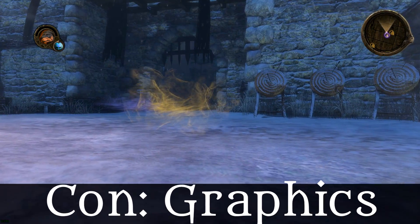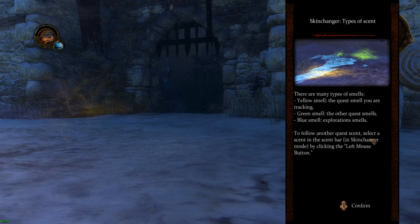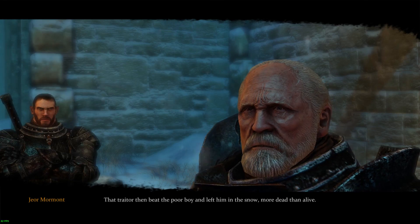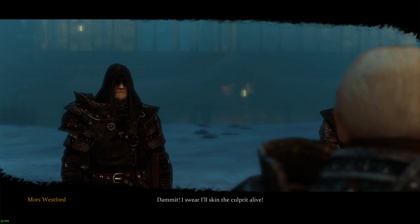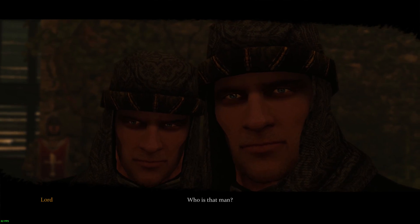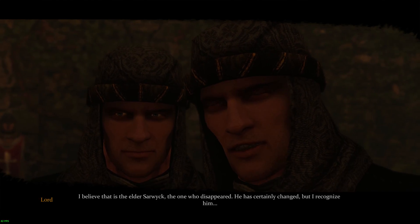Con: Graphics. The graphics are pretty disappointing, especially for a title released in 2012. Objects and textures look bland and environments are lifeless — it almost looks like a game released two generations ago. Take a look at Morse's companion dog; this must be the ugliest dog I've seen in a video game. To their credit, effort was put into making main characters from the show look accurate, but at the expense of the rest of the game. The game also makes no effort to hide that it reuses the same NPC character models over and over, even in cutscenes. That's just lazy. Shame.